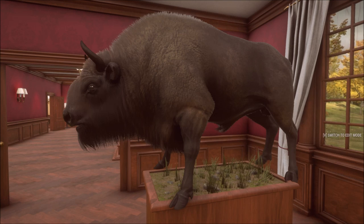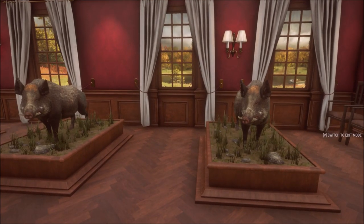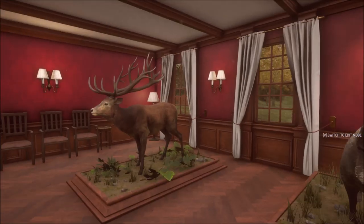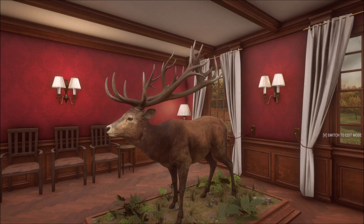Here is our 900 scoring bison — never got a diamond but this is my biggest bison. These are both our diamond wild boars — if you haven't seen it, check out the video of getting two diamonds from the same stand. Our 952 scoring diamond on the left and our 957 scoring diamond wild boar on the right — one taken with the bow, one with the Mosin. Here is our biggest red deer — a mythical taken from a tree stand scoring around 900.